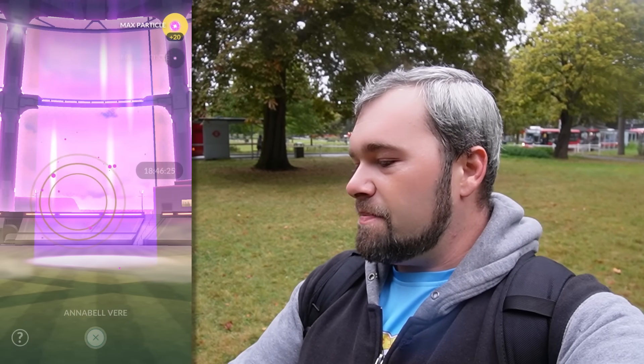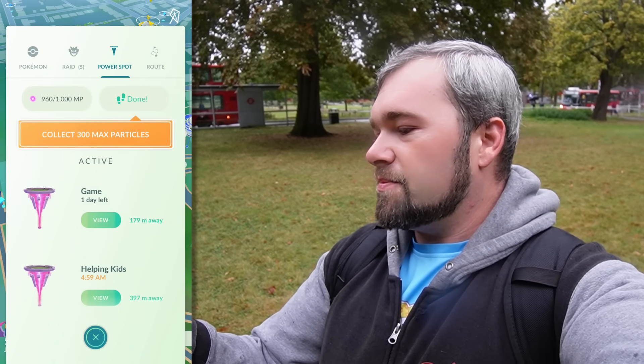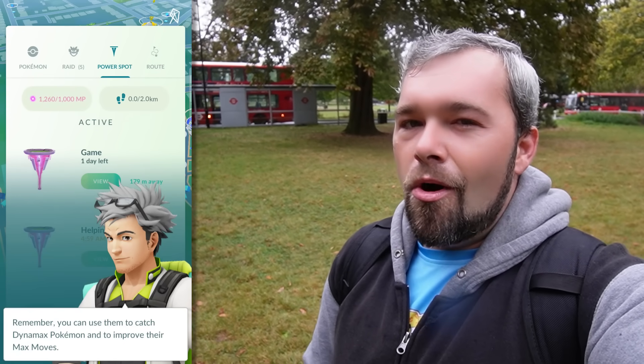I found a power spot. We're going to click on it, do the whole swipey thing. There we go — we got another 120. And in this special research, you can now see that we've done 6 of these power spots and collected 720. Now we go into our nearby, go to the power spot, and collect 300 max particles, and now we've officially hit the max for the day.